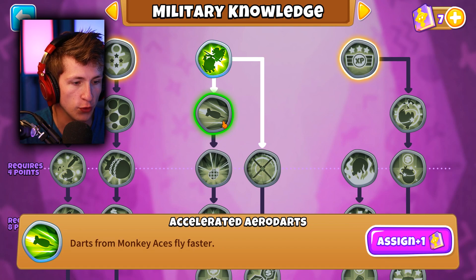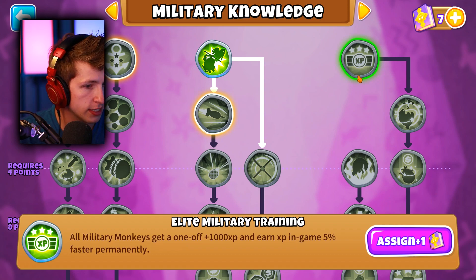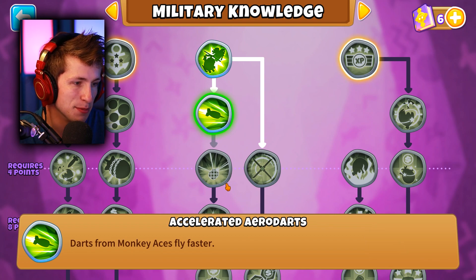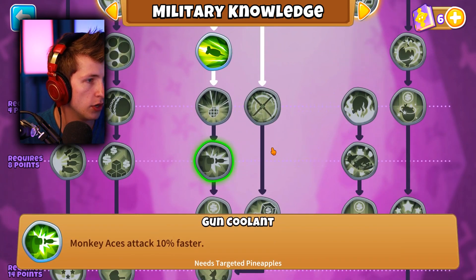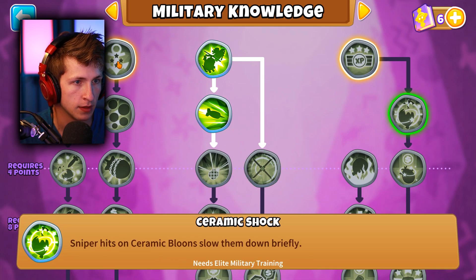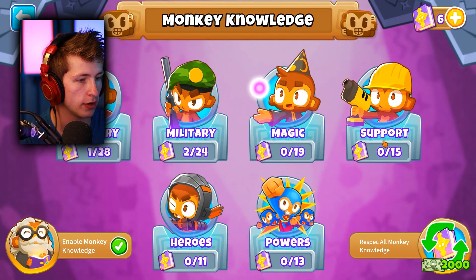What's this? Darts from Monkey Aces fly faster. Pops blue. Let's see what else there is. Pineapples are only dropping near attacks - I need at least two more points invested in Military to get that. That's probably going to be really good. Let's back up from here and go to the support tree.